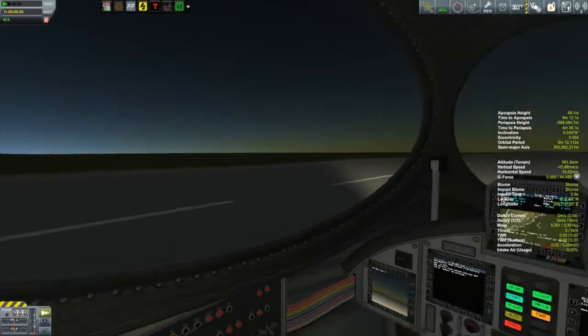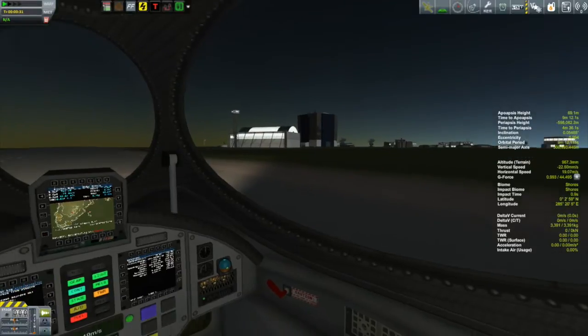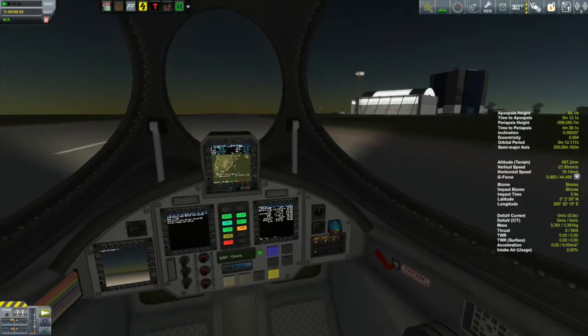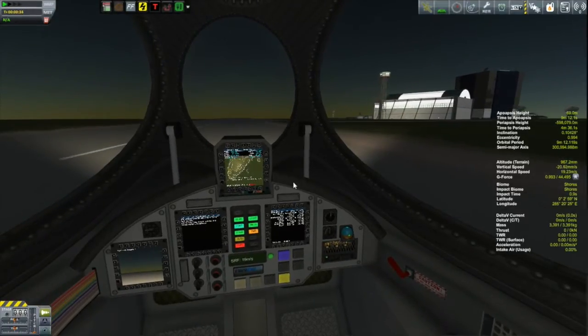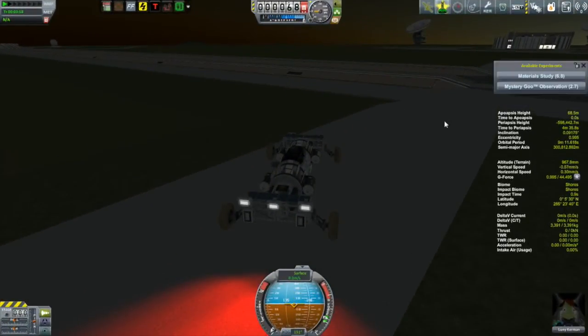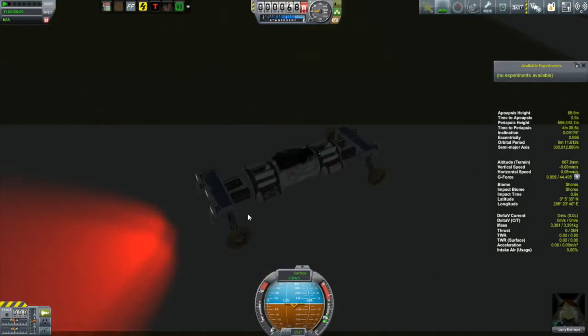Hi, my name is Mike Abin and welcome to episode 19 of my beta campaign. The highlight for this episode is definitely going to be my first space shuttle of this campaign. I'll take the time as well to talk a little bit about space shuttle design and how I like to put them together, because space shuttles are one of the most challenging things to build in Kerbal Space Program.